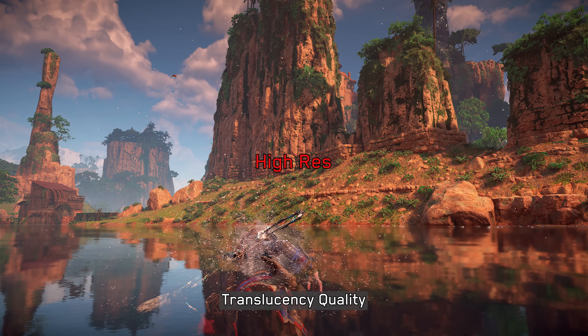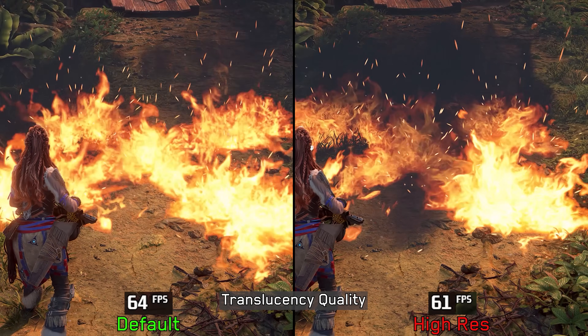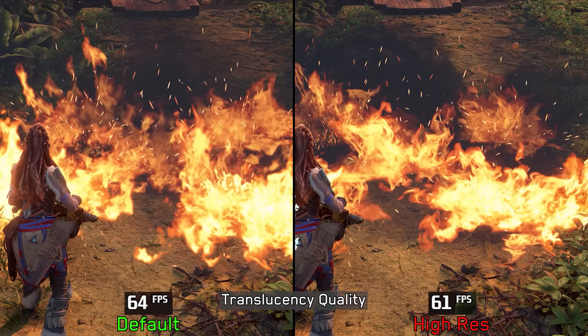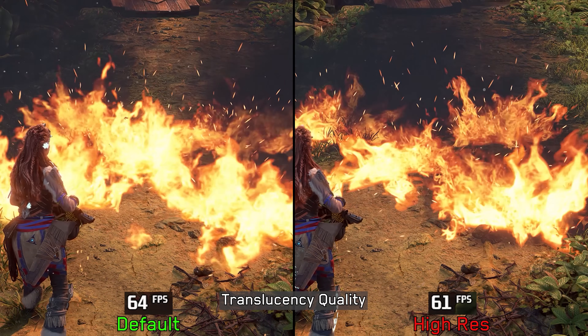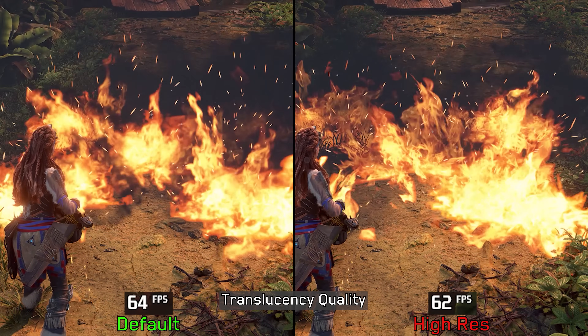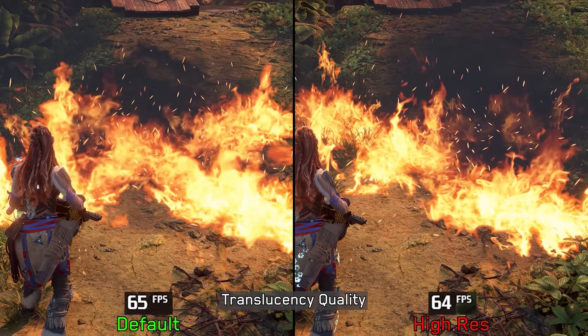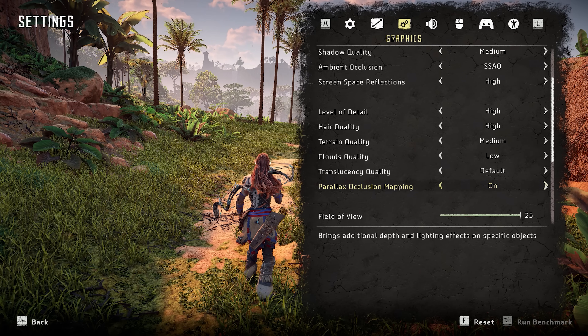Translucency quality primarily adjusts the resolution of certain particle effects, such as water particles. Performance-wise there is around 4% impact in this scene, so generally I recommend keeping this at high-res. However, if you're noticing performance drops during intense combat scenarios, consider using the default option instead.